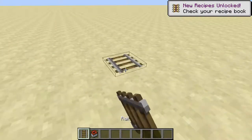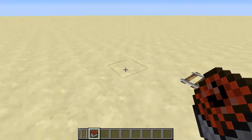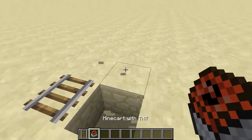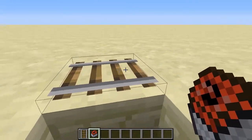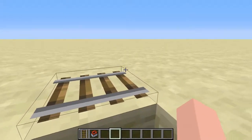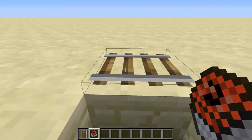You can do this in a survival world — one of these methods you can do in a survival world — but it will take a ton of resources to get all the TNT and it might take a while. The next method involves command blocks, so you're not going to be able to do that in survival.